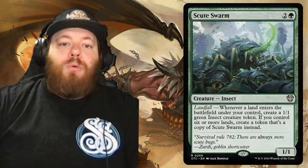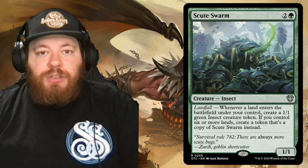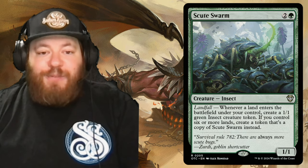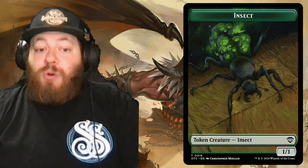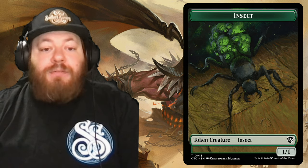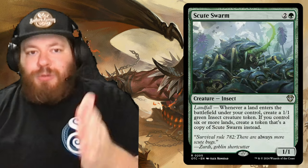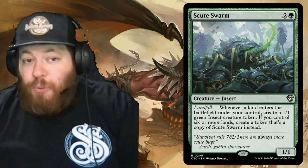Next is Scute Swarm — probably one of the most popular landfall creatures of all time. It's two and a green for an insect. Its landfall trigger says: whenever a land enters the battlefield under your control, create a 1/1 green insect creature token. If you control six or more lands, create a token that's a copy of Scute Swarm instead. You can see where that's going — one Scute becomes two, two becomes four, four becomes eight, and it just gets crazy.